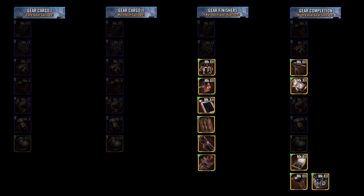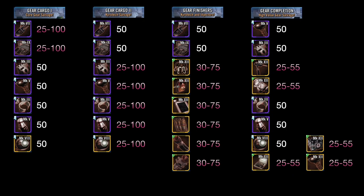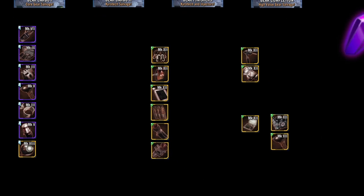These are the pieces unique to each pack — everything else is available somewhere else. So if you absolutely need Gear 12 pieces, then the Finisher and the Completion are the way to go. But there's more to this story. Here's the breakdown of the variabilities: for Chiro-Tech you can get 25 to 100 in Cargo One, but in Cargo Two you're guaranteed 50 with an opportunity for 25 to 100 of everything else.